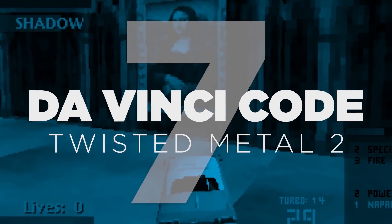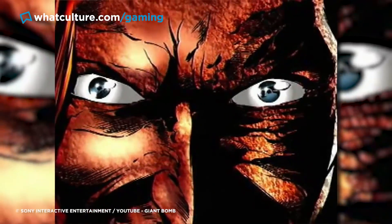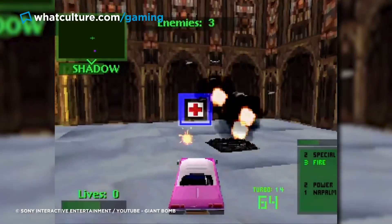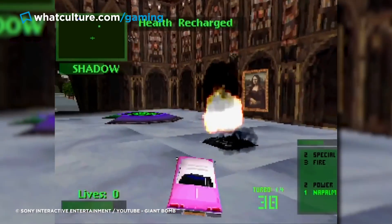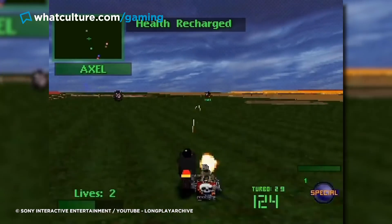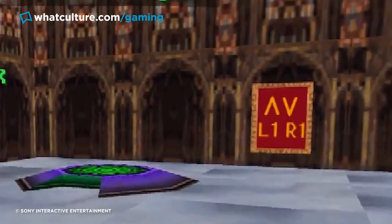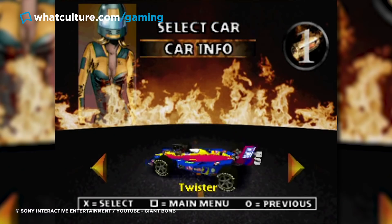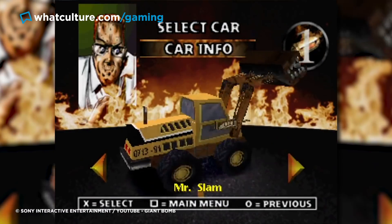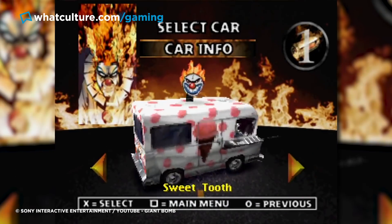Number 7: Da Vinci Code. Twisted Metal 2. God, I miss Twisted Metal. Here's to the upcoming TV show — yes, really — giving us a new game too. Anyway, one awesome secret from the immaculate second installment is the presence of a low-res Mona Lisa painting found in-game. While the aim of Twisted Metal is to blast the living hell out of all opponents, fire at the painting itself and it will catch fire. Once it burns away, a hidden message comes into view showing what looks like a cheat code saying up, down, L1, R1. Though you'd assume some sort of cheat code to unlock an item or level, to this day fans have never found a solution to what the mysterious Mona Lisa code is in relation to.